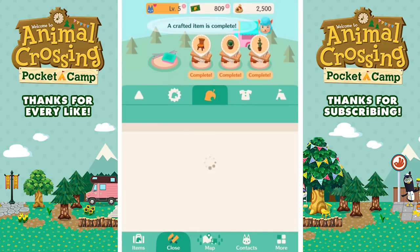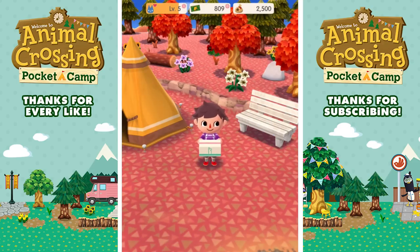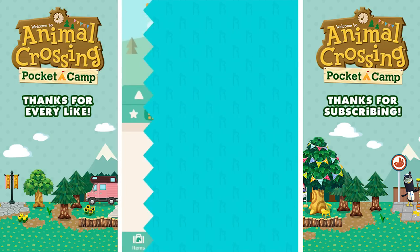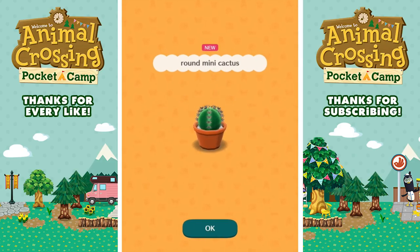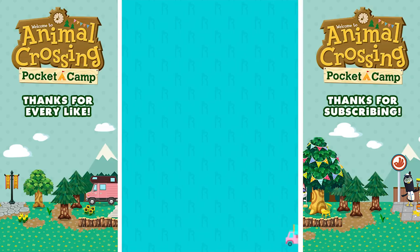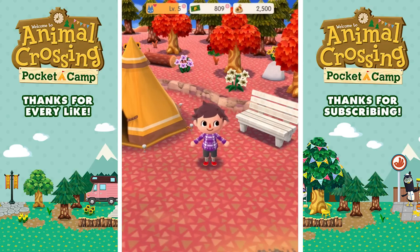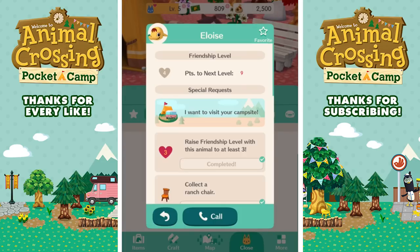Hey, this furniture is complete - let's go ahead and grab it all. Open it up - it is a ranch chair. Next up we got a cactus - open up the cactus. It's a round mini cactus, very cool. And then open up this - this is a regular old cactus, right? There's a PvZ2 notification. So what else do I need for Eloise? She's level four.